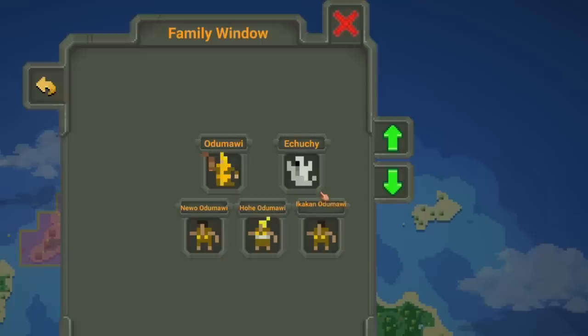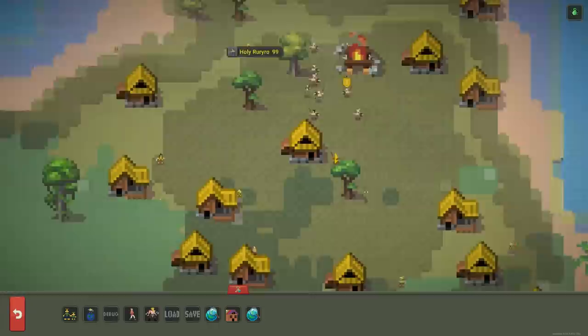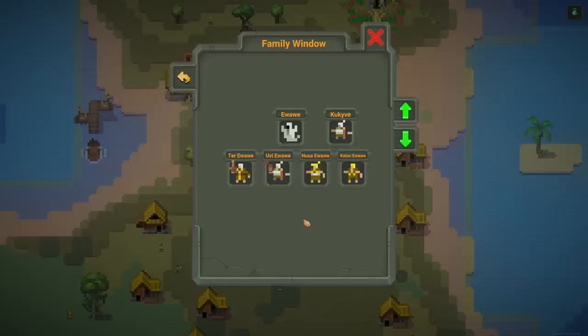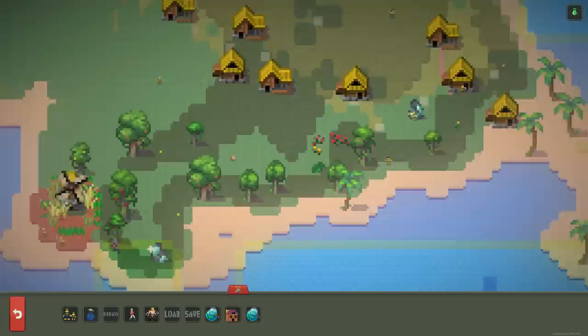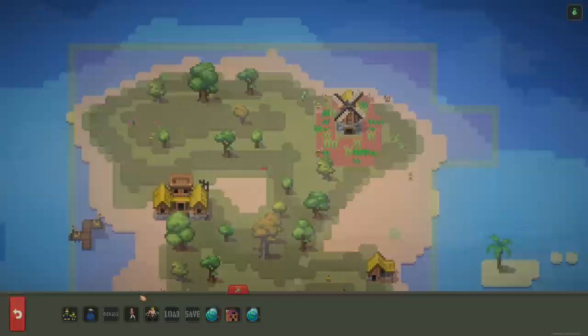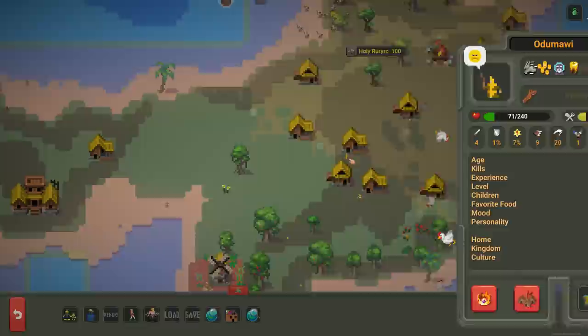The Odumawi family had two more kids, and then Echuchi died. Rest in peace — you will be remembered. But I'm glad you had two more kids right before you died. Awawi himself is also dead, but managed to have one more kid. We're now officially into the next generation. We got three kids on one family and four kids on the other.